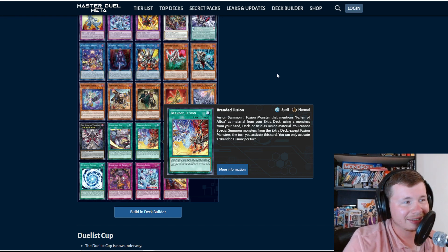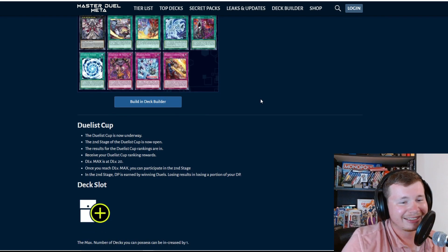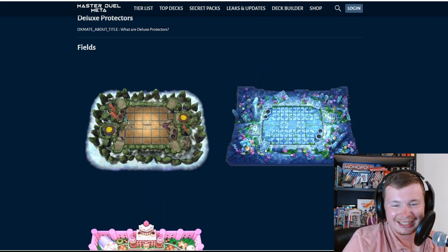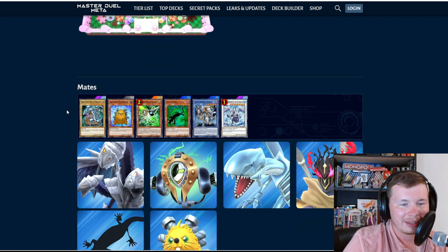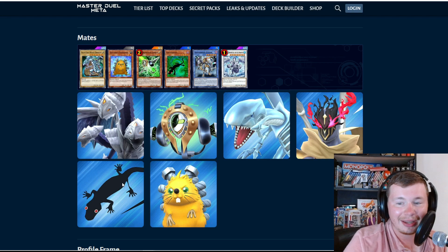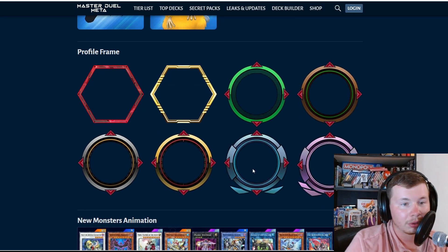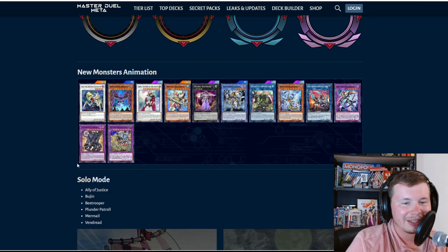There are new duel fields too — an Adusted Gold field and a nice Marine Seis field. New mates as well — I like the gecko one and there's a Blue-Eyes mate too, that's crazy. They might finally be dropping the Trishula mate. We're also getting round profile icons, which is awesome, and new link arrow icons. I'm definitely copping one of those round ones.